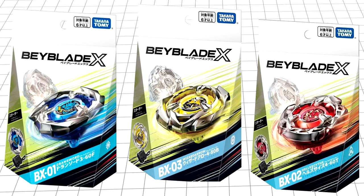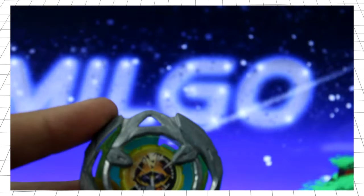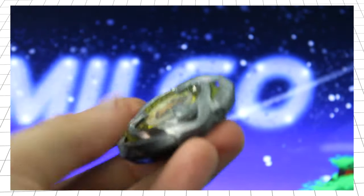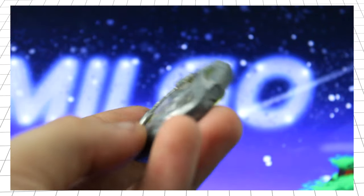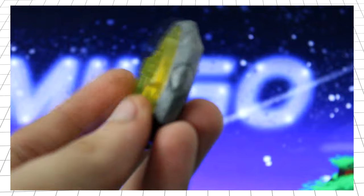Other than the launcher and that, like the others, this starter comes with three parts. Firstly, the blade. Wizard Arrow easily has the least recoil of any blade so far, making it a definite pick for stamina combo, despite its slightly lower weight — we'll get to that soon.